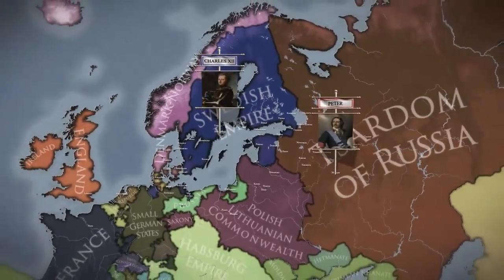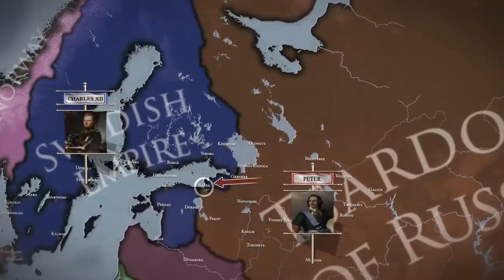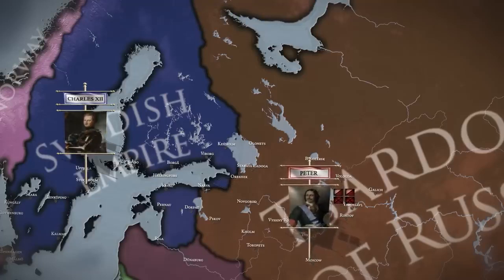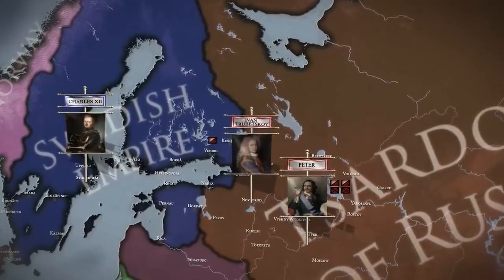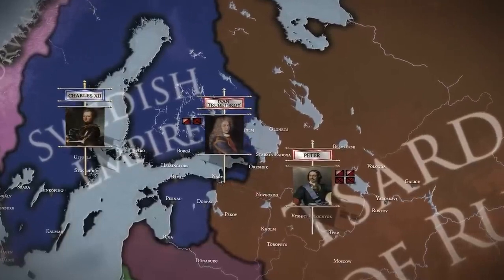Tsar Peter soon declared war on Sweden with the aim of recovering the lost provinces of Ingria and Karelia. First, Peter would try to take Narva, a coastal fortress on the border of Ingria. The Russian army was new and hastily trained — there were only four well-trained modern regiments, the Guards regiments, which would have to be the foundation on which the rest of the Russian forces would be built. By mid-September, Prince Ivan Trubetskoy, Governor of Novgorod, received orders to march on Narva and invest the city with an advance guard of 8,000 men.